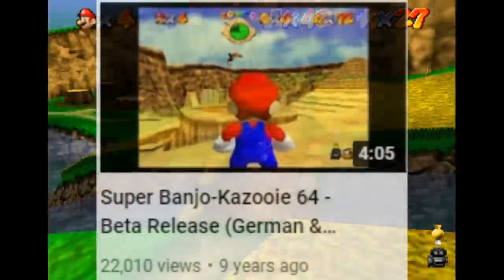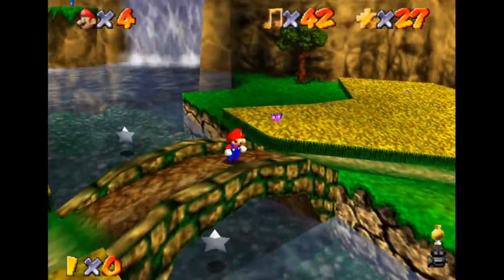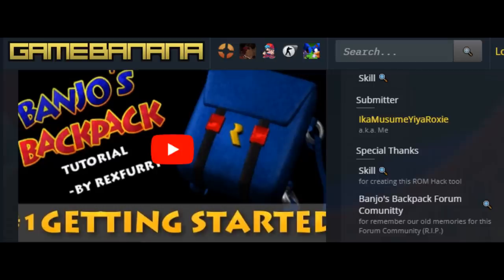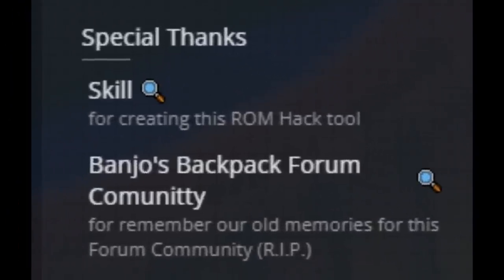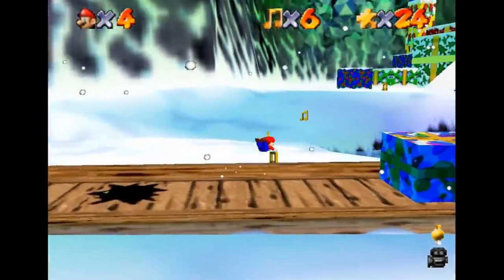The level data was gathered by UED, the same guy that made the crossover hack over eight years ago — this was an ongoing dream. The levels now all render one-to-one on Mario 64. He used Banjo's Backpack, the tool that the Banjo community uses to mod Banjo-Kazooie, to rip all the level data. Shoutouts to that tool for making this easily possible.